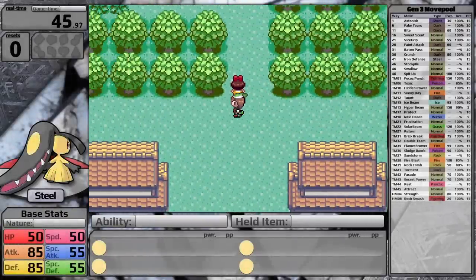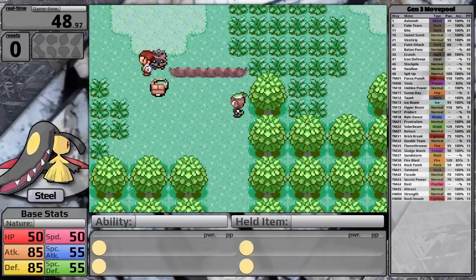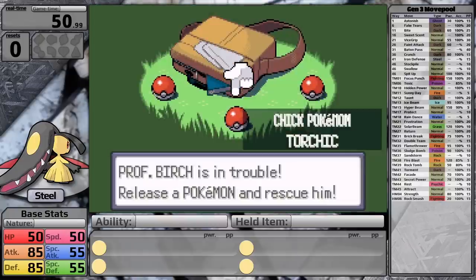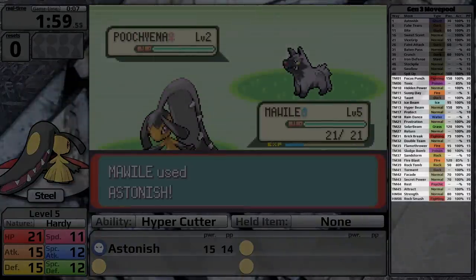As a kid, I thought this thing was also a Ghost Dark type, just like Sableye. After all, its learn set really suggests that. So you can imagine my confusion whenever I attacked it and it just took like no damage from every attack. Anyways, at least the limited TMs that Mawile learns are useful.